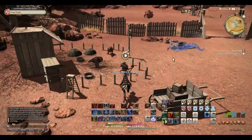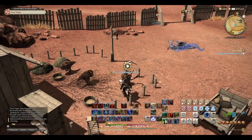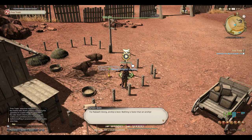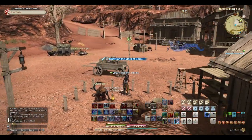Number three — Ghon-Gon, G-H-O-N-G-O-N. He's watching over a pen of a couple of rock lizards, interestingly enough. "For Nabatharang, airship is best. Nothing is faster than an airship. The Uelmorgans have one, I hear. You can ask them to take you." Again, I take a note, even though it seems pointless to do so.